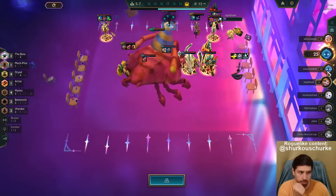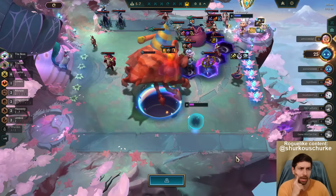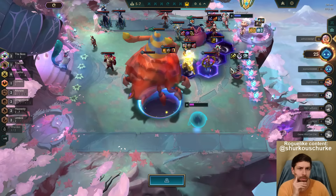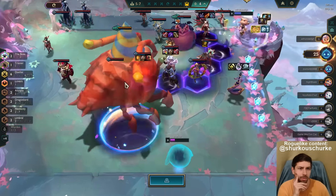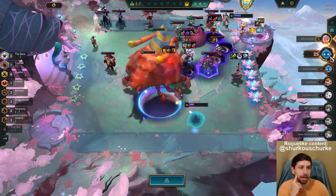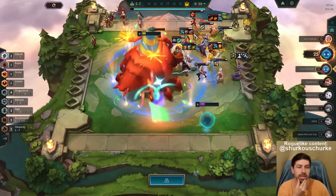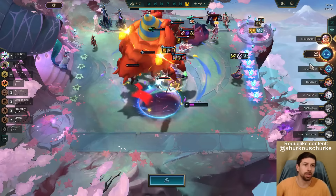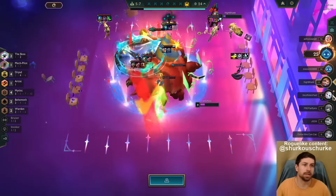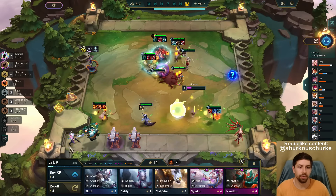We're guaranteed top 4 almost — almost guaranteed top 3. We just need 2-star Irelia. This guy is going for 3-star Lissandra — he has four of them. This guy also has two Irelia, and this other guy has two Irelia, so that's already six Irelia with my two. That's pretty freaking annoying.